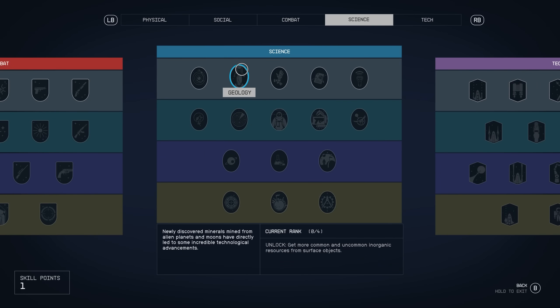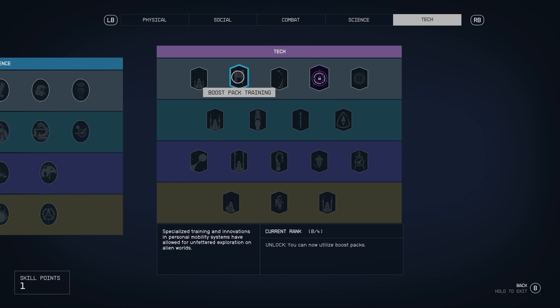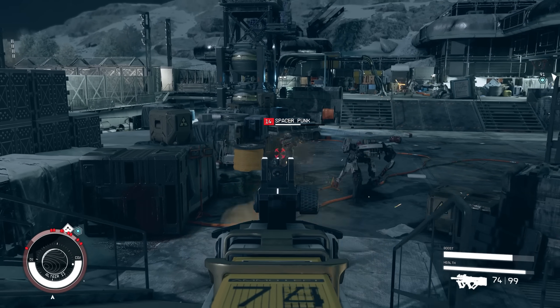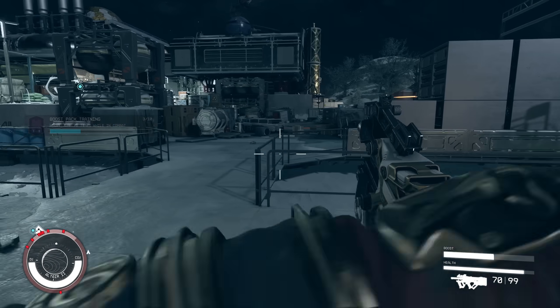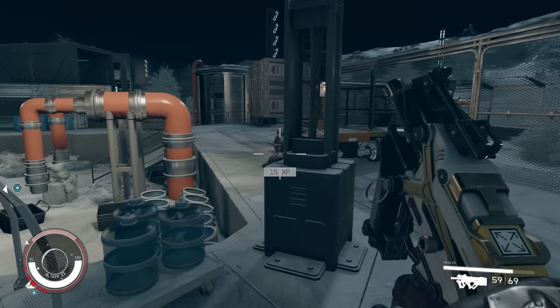I'm going to do an entire video on skills, but I wanted to say right away that the jet pack skill is probably one of the first skills you need to get. You cannot even use jump packs until you have the jump pack skill. So first and foremost, make sure you get the jump pack skill. If you don't have it from your starting background, definitely invest in it first.